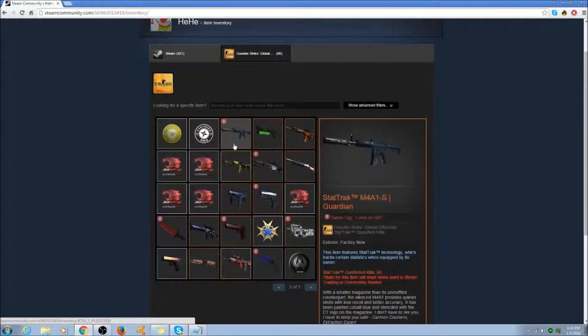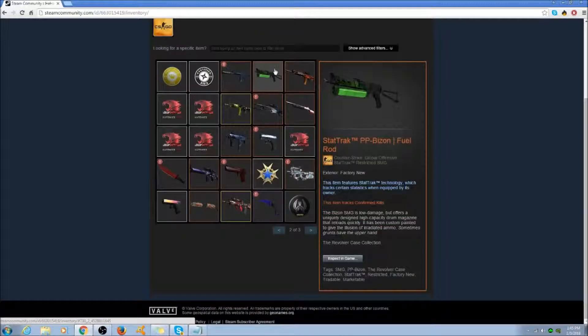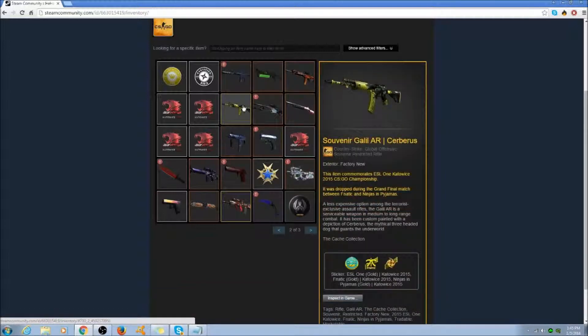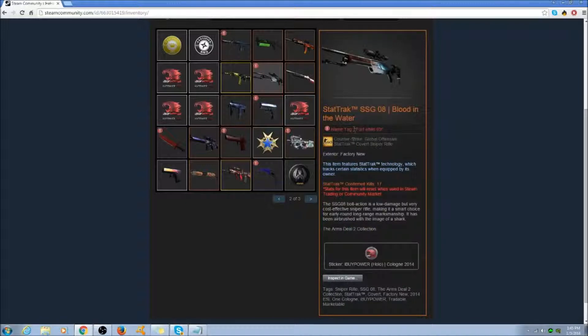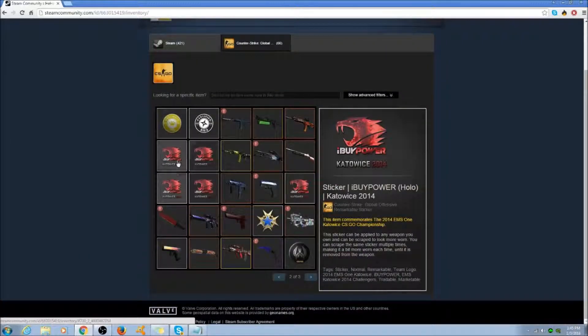Next he has a StatTrak M4A1-S with four Titan Hollows — four Titan Hollows. That's insane. This gun is worth so much money by itself. Next he has a Fuel Rod StatTrak. Next he has a Souvenir Galil AR Cerberus with three gold stickers on it because it's souvenir. Next he has a StatTrak factory new Blood and Water, which is like $200, maybe $400 or something like that. Next he has a StatTrak Nova Bloostick, which is a pretty nice looking gun. Oh yeah, I forgot to mention the four iBUYPOWER Hollows right here.